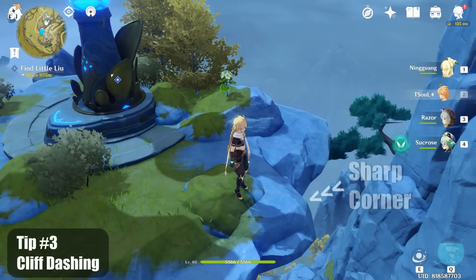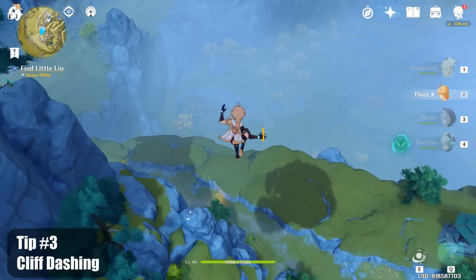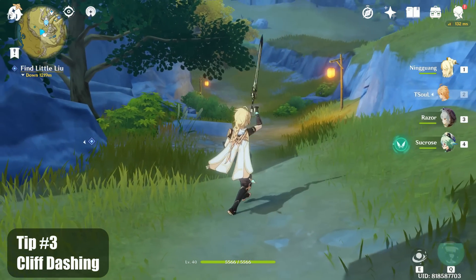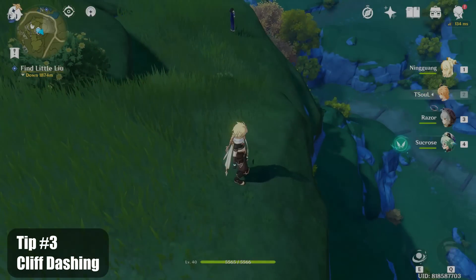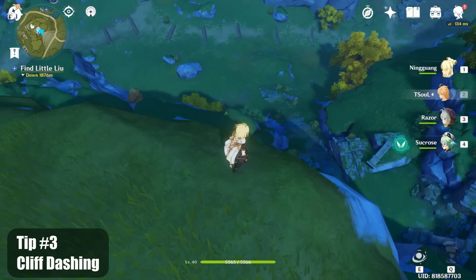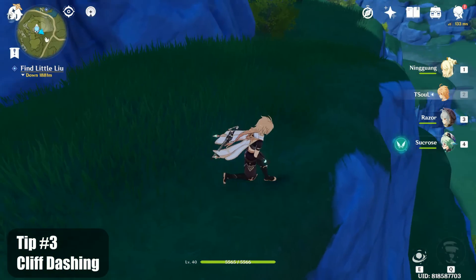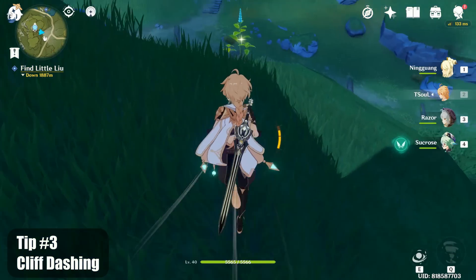Tip number three, dashing off cliffs. If the cliff has a sharp corner on the ledge, then you can keep a lot of horizontal momentum when dashing off. This will let you traverse forward a lot faster than jumping off and gliding. Make sure to do a plunge attack or open your glider before hitting the ground. In these examples, you can see the ledge has a smooth corner and not a sharp one like earlier. If you dash off these, you end up following the curve and just go straight down.